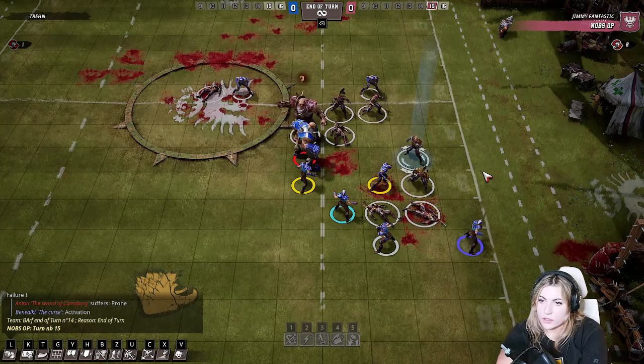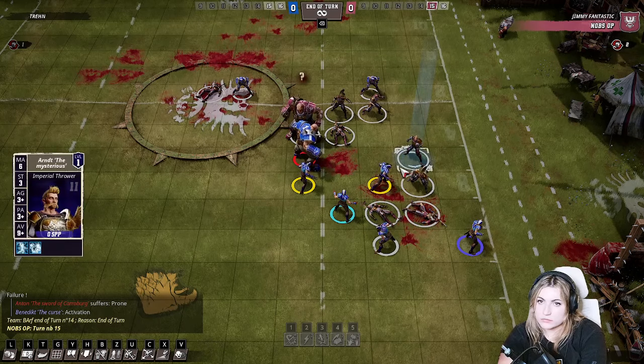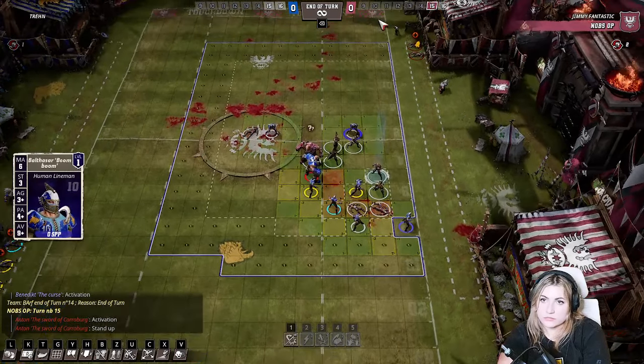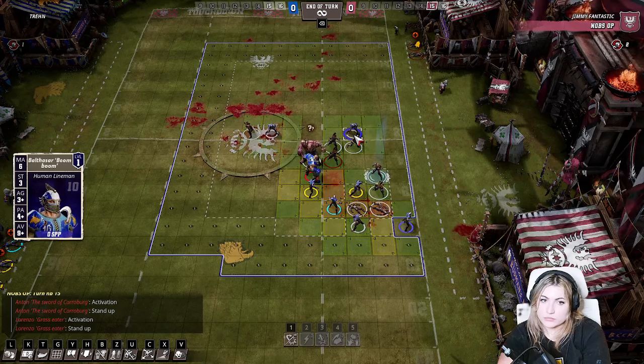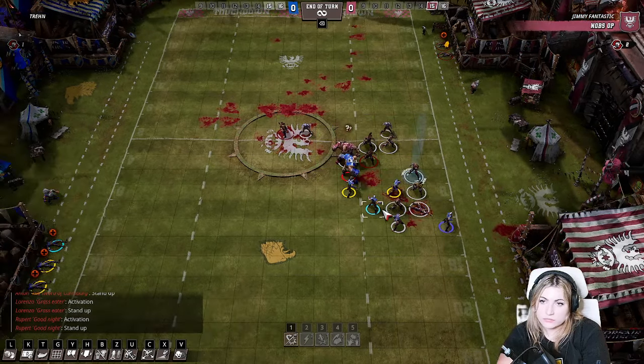The way I could surf him would need two blitzers — I'd have to blitz from the corner, chain my blitzer forward, then surf. So by not tagging the thrower you give my bodyguard a 2D on the blitzer there. If you'd done that I could have just dodged and run forward down the sideline. So I think it was better to stop me getting down the sideline.